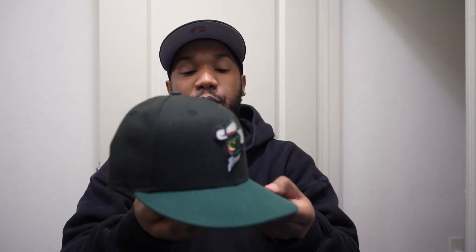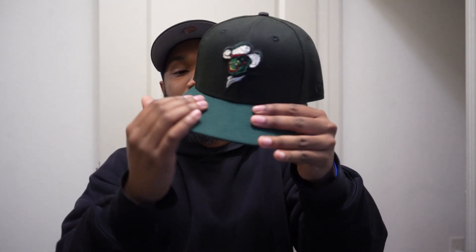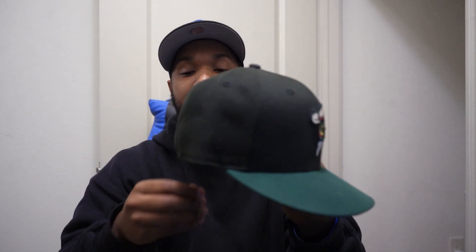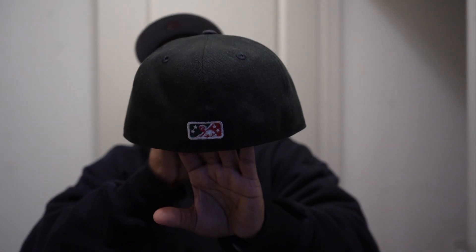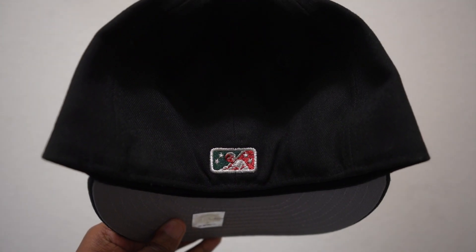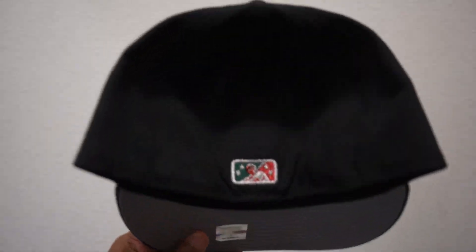Well here is the Boba Fett 1.0. It's a black dome, green brim, gray UV, same color Space City logo, no side patch, and on the back the same minor league logo, then of course black on black. Again, this is designed by me — both of them. The reason why I haven't put them super high up is because the next ones are straight bangers.